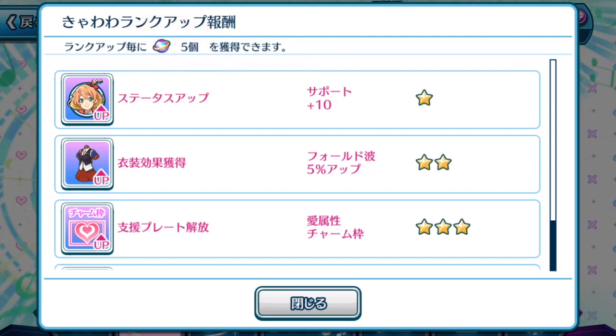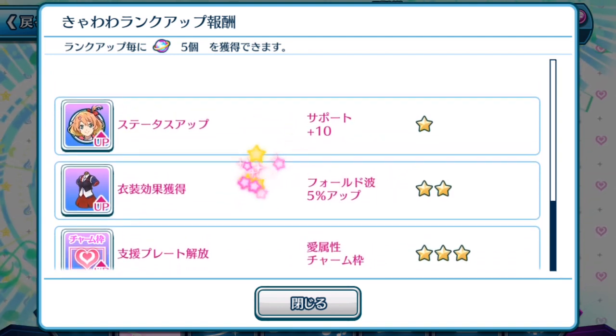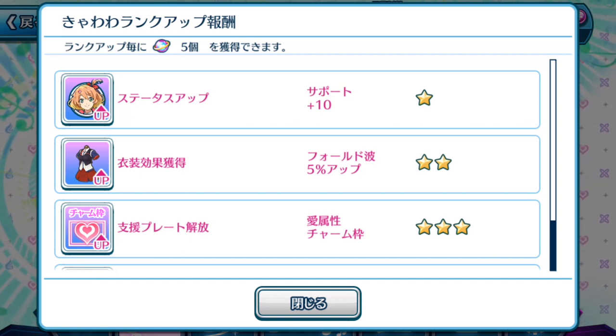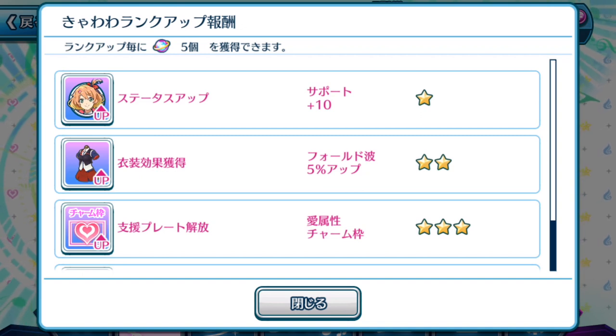For the next one — at two stars — you gain 5% up in fold. If you don't know what fold is, basically whenever you tap those shiny blue notes during a life, they give you fold points which help you increase your Valkyrie bar in the top right hand corner of a life. That's basically what fold is. So the more fold you have, the easier it is to fill up your Valkyrie attack bar.